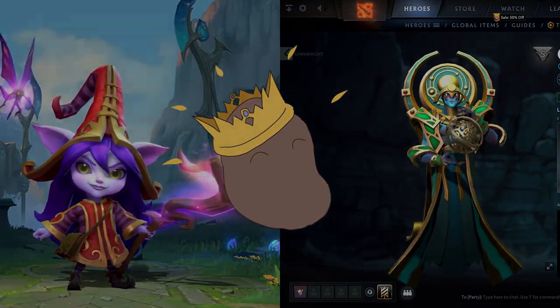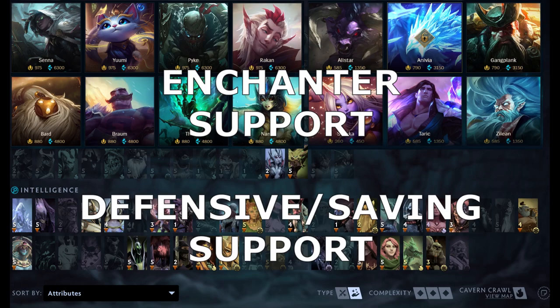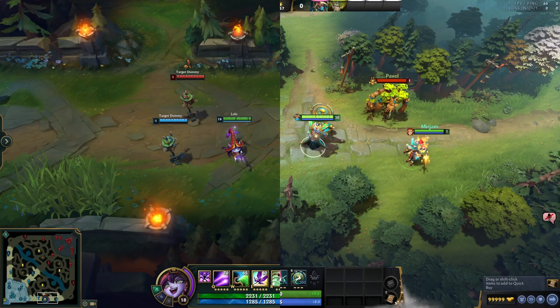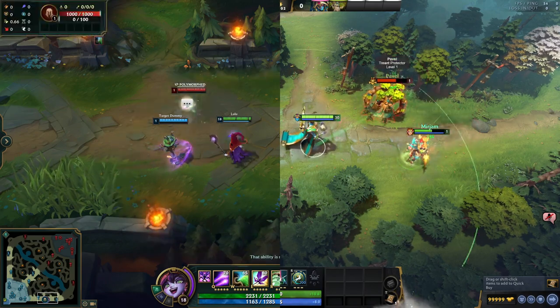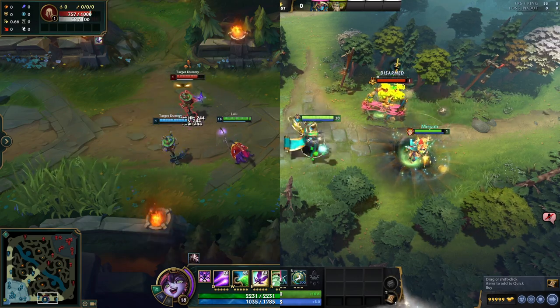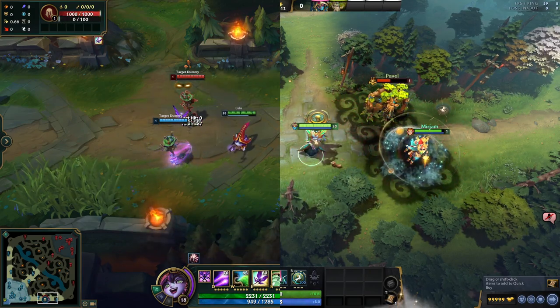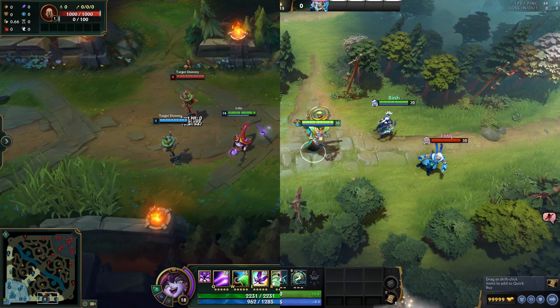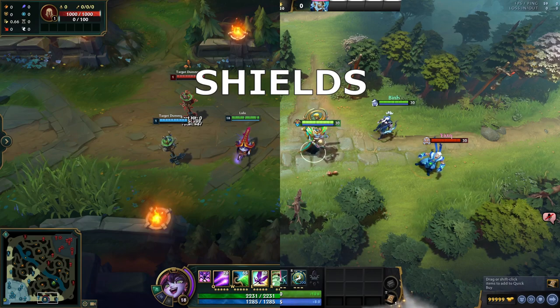Let's take a look at the mechanics. The Enchanter support, also known as the defensive or saving support, is defined by having powerful spells that primarily boost allies over just hurting enemies. Both Lulu and Oracle have multiple spells that, when used on allies, give them some sort of defensive combat advantage. Since all of their spells are very different from each other, this gives a lot of opportunity to talk about the support differences in great length. We'll start the comparison by first looking at each hero's shield spell — and there is a lot to talk about.